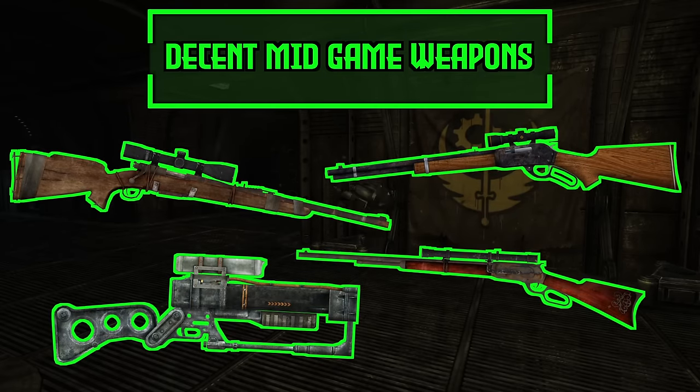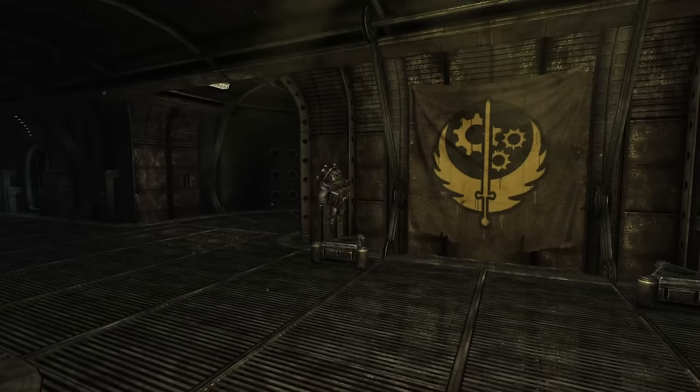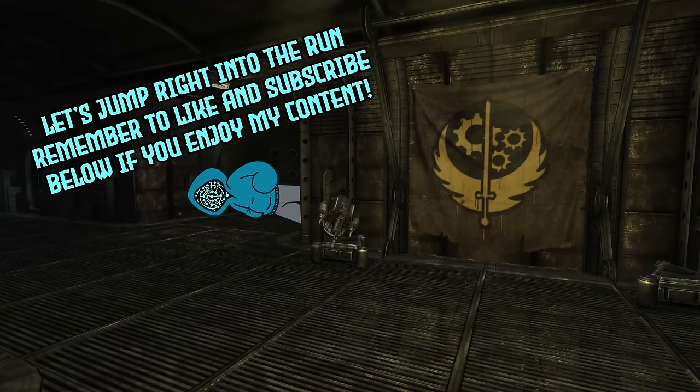After those weapons, there's a ton that I can use in this run, and I'll throw them all on screen with my thoughts on them. Overall, I'm most excited about using the hunting rifle, as it's kind of the classic sniper of the Fallout franchise, as well as the anti-material rifle, as I'm sure everyone wants to see some sick headshots with that weapon. I want to try and get some of the unique weapons as well, but let's jump right into the run, and make sure to like and subscribe if you enjoy these videos.